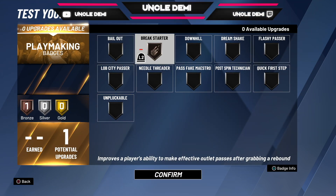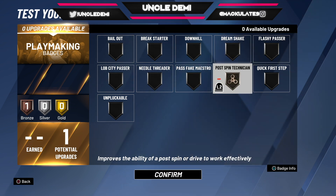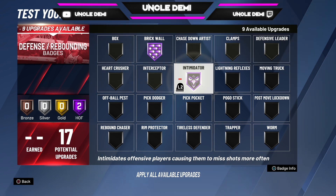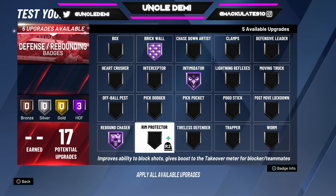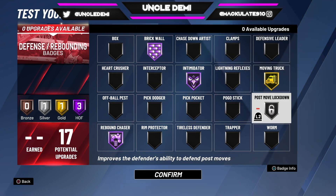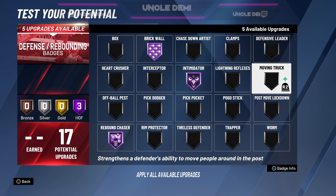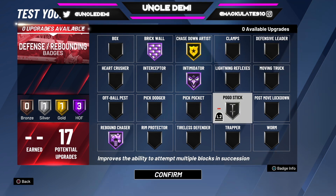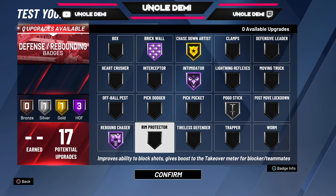For playmaking badges, break starter for threes and post spin technician for the twos court. Defensively it depends on how you play — brick wall, intimidator, rebound chaser. If you're on twos you may want moving truck and post move lockdown. On threes you can go clamps, chase down artist — I love chase down blocks — and pogo stick because I'm a jumper. Rim protector is decent for blocking shots and building takeover, but it's not what it used to be.